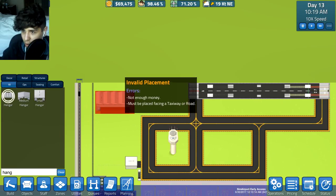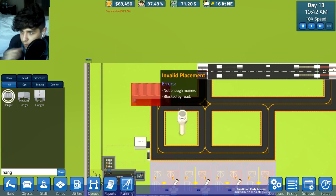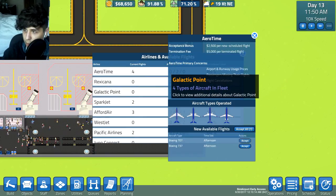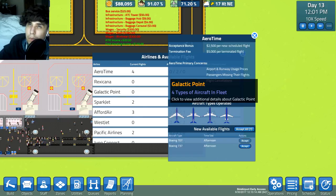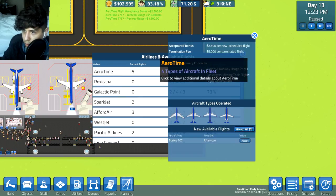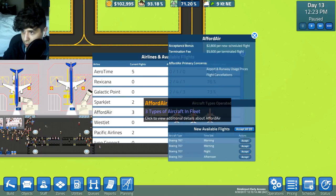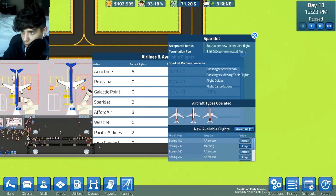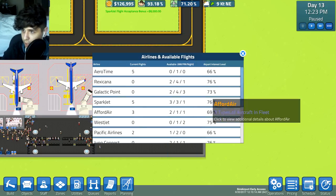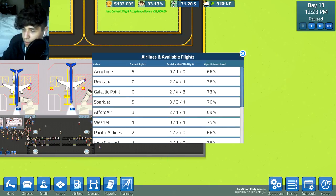We're probably gonna put the hangar up here far away from everything else, and the ATC tower over here somewhere as well. We also need to start hiring flights. We need two more for morning, afternoon, and night. So we have one afternoon - let's find more. One morning, two afternoon, two morning. Now we just need two night flights - there's one night and another night. We're set, we're golden.